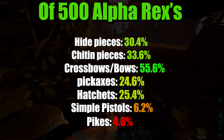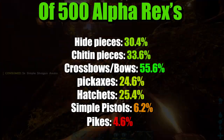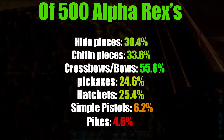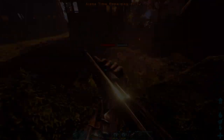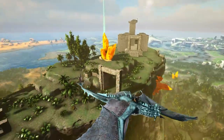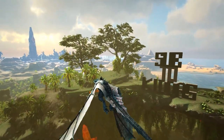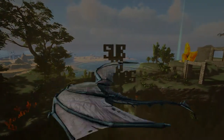I would have loved to have seen higher tier things like Fabricated Pistols and Shotguns come from Alpha Rexes, but they don't seem to do that. If you haven't seen my videos on loot from 500 Alpha Raptors or Alpha Carnos, I highly recommend you go check them out - they're on my channel and they're pretty interesting. I really hope you've enjoyed this video, and I hope that now if you see an Alpha Rex, unless you're pretty well equipped, you'll just leave it alone. Thanks a lot for watching and I'll see you in the next one.